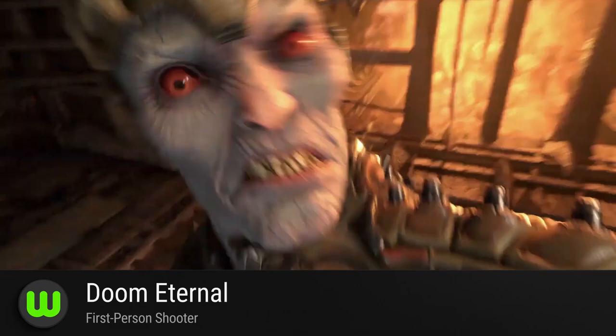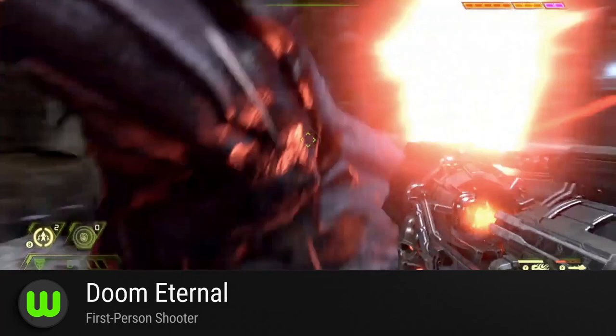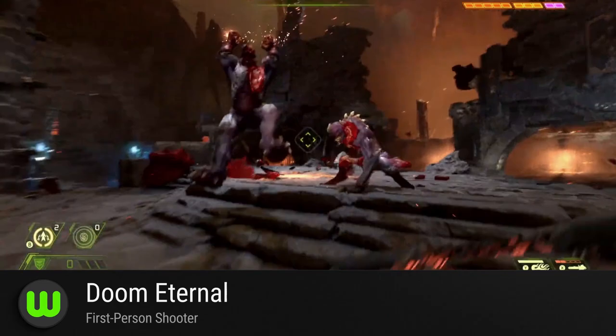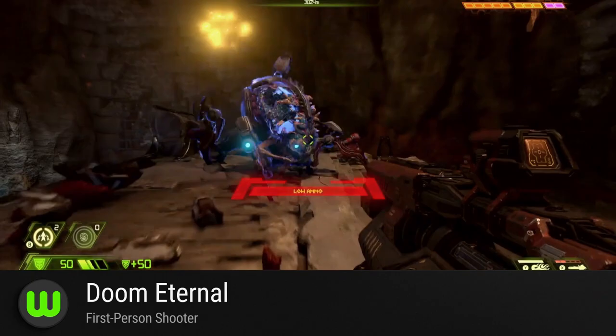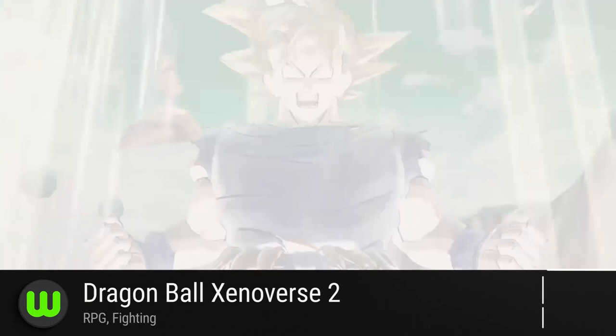Doom Eternal. Another one of Google's third-party partners, id Software is also set to bring their creations to the new platform. Already announced to come to PC and consoles this year, the sequel to their Doom reboot is about to make waves on the Stadia too. According to reports, Doom Eternal will be running at 60 frames per second with 4K resolution and HDR on the Stadia — some eye-popping numbers for the hellish first-person shooter.